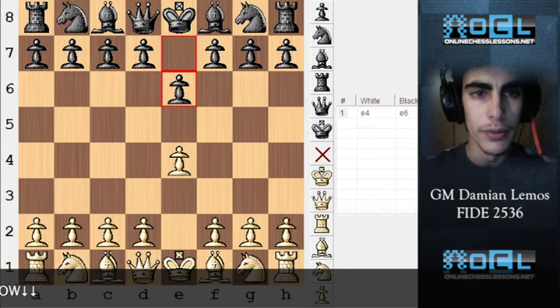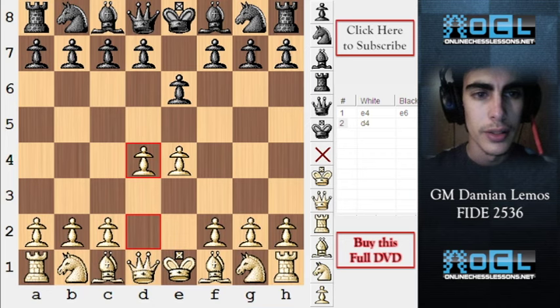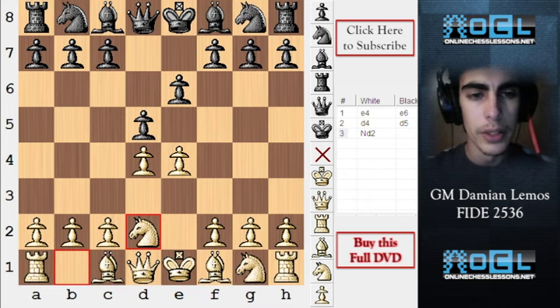White plays e4, black plays e6, white plays d4, black plays d5, and here white plays knight d2, which is the Tarrasch variation against the French.